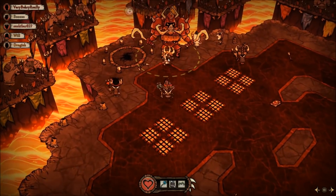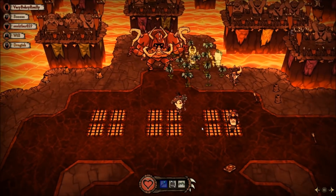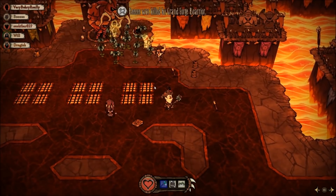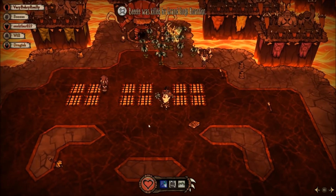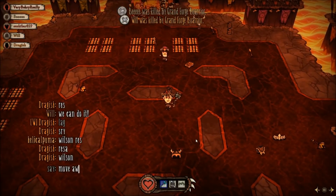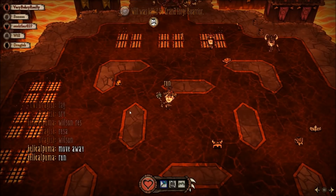The team was starting to fall apart here. I couldn't get the sleep in place, and Wilson was not noticing our dead allies. When this happens, someone should try to pull the borilla away from the dead allies so that the rest can resurrect safely. Even though I was the healer, I decided that I should probably do it, even if I die from it. We are much better off if I give Wilson enough time to resurrect everyone.